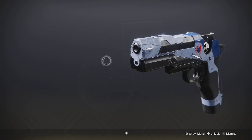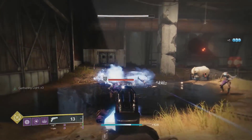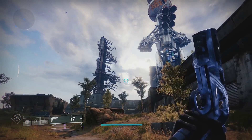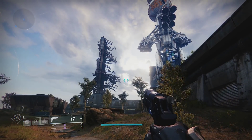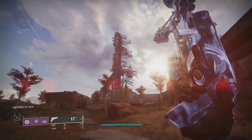This exotic is the Traveler's Chosen, and it has the perk Gathering Light. Final blows with this weapon give you stacks of Gathering Light, which can be consumed to give you Grenade, Melee, and Class Ability energy. You get 10% of your energy back for each stack, so 10 stacks will give you the full charge.